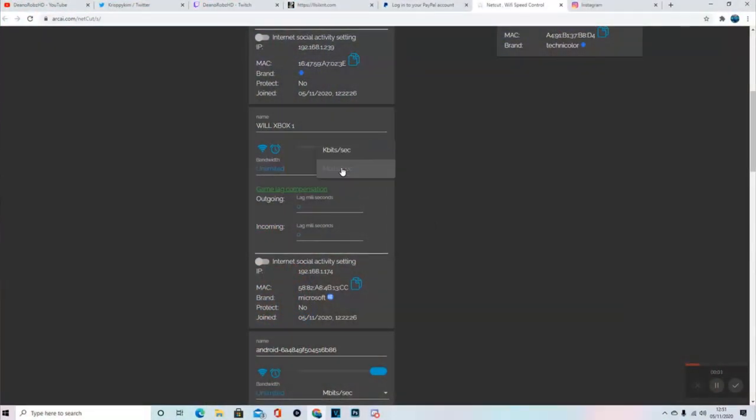Change from MB to KB and set it to Console 5. Where it says unlimited, go ahead and click 5 just like you see here, and then click the blue wifi signal box.